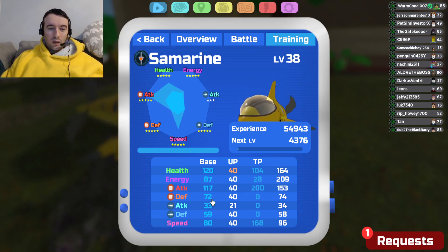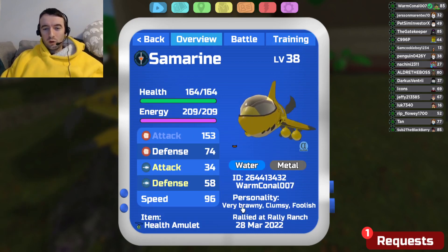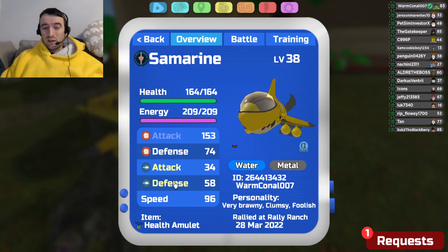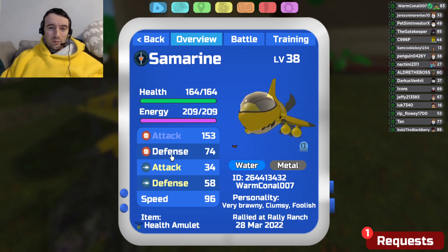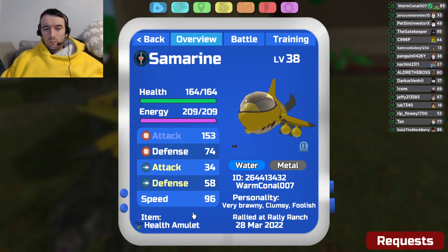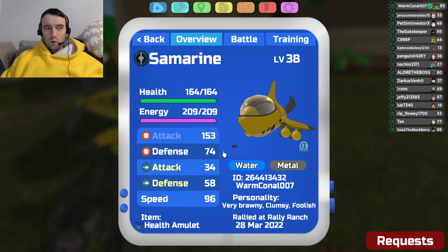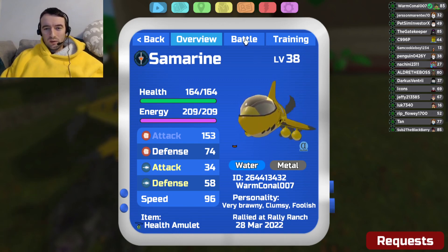Its melee defense is okay, and its range defense is just horrible. So when I'm running that, I'm going very Brawny to hit as hard as possible, Clumsy because we're not using a ranged attack, and I'm going to run the footage because I don't expect to take a ranged black move — I'm probably going to withdraw it, or I'll just rely on my health. A lot of people are actually opting for Tender, so it's a drop in melee defense — it's completely up to you. I'm running Health Amulet because it doesn't really have any recovery. You could run Power Cuffs, a Pearl, or an Essence — you've got options basically.